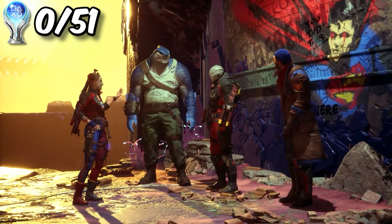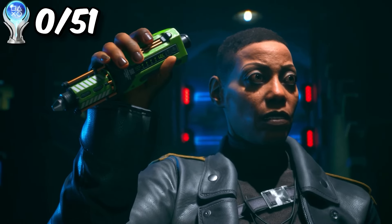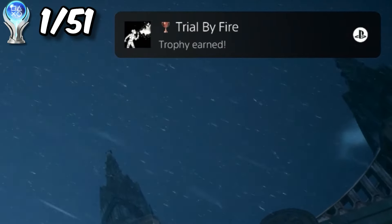We first get introduced to the squad. A woman named Amanda Waller is going to tell us what to do throughout the whole entire game, because each of the squad accidentally put the bombs on each other's necks. By just completing the tutorial, we'll get our first trophy.